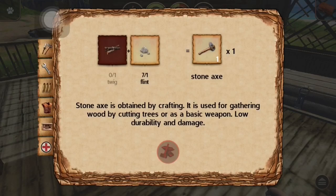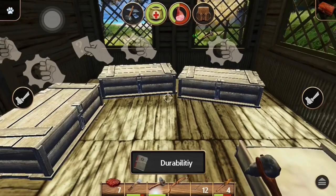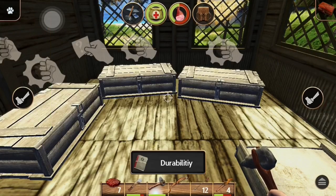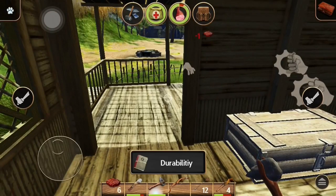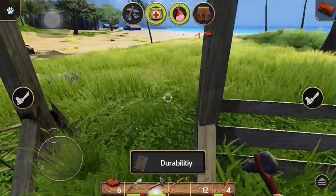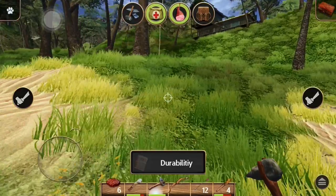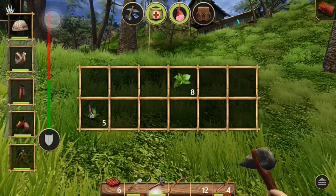Now we got another stone axe. Let's put the flint back. I don't want to carry everything - I'm trying to do it like if I was playing Minecraft or Survival Craft, you know, you keep things in storage. I needed leather - oh yeah, because I found out you can make bigger backpacks.